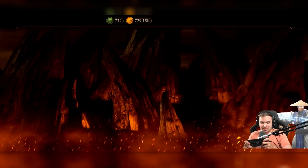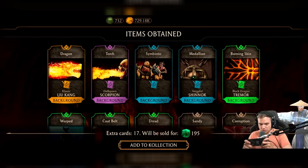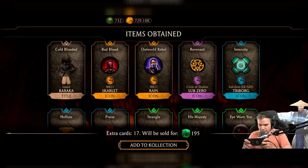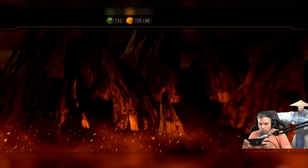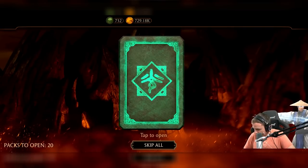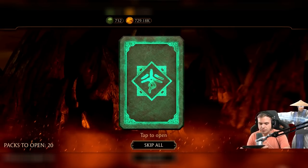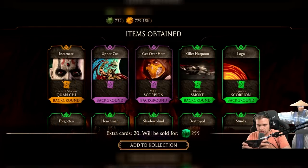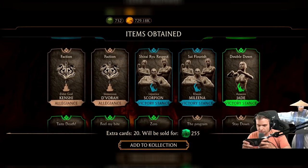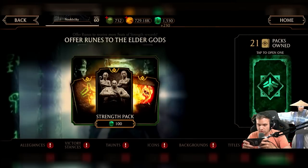I still want to get MK11 Scorpion victory stance — it's so cool. Classic Lucan background — that one is sick. We got a bunch of titles, icons, legendary stuff. We got the Joker taunt! I should do this on my main account — do you want to see a massive opening? Let me check how many packs I have. If you want to see this on my main account, leave a like and tell me in the comments.